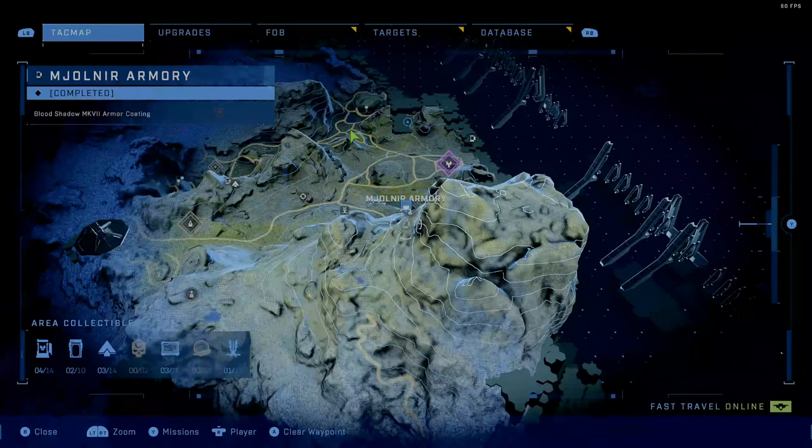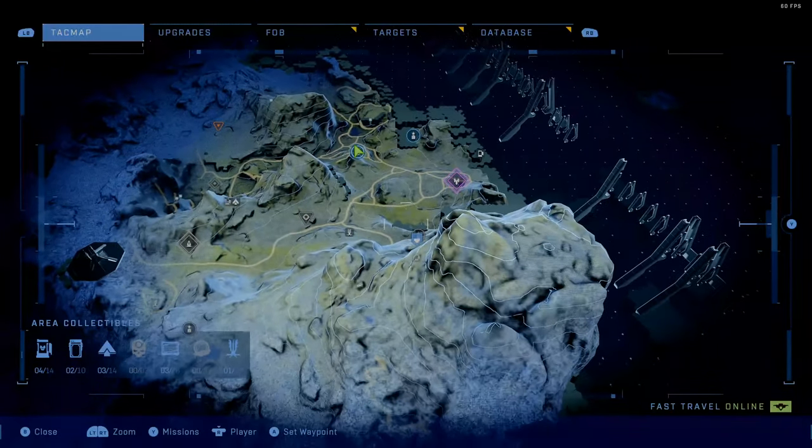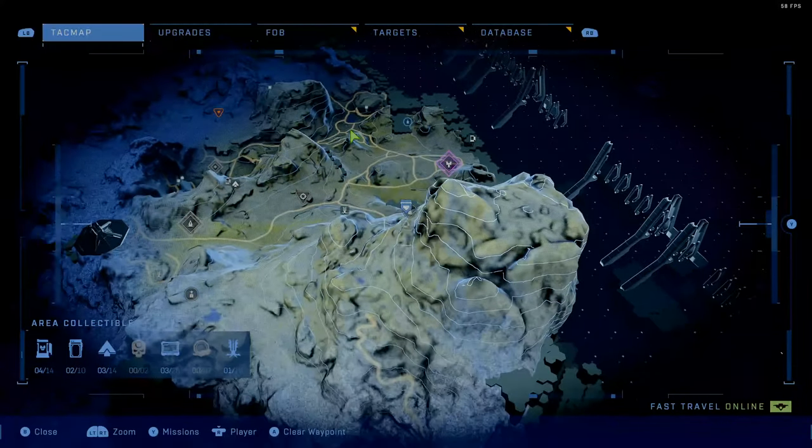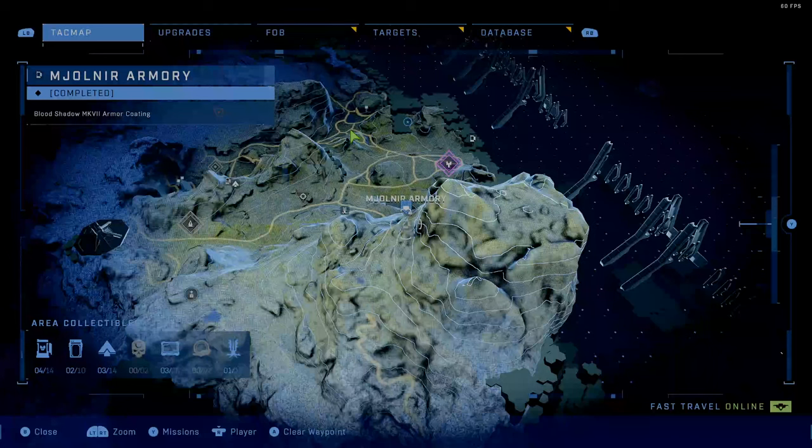Go ahead and pause the video and look at this location. There are some other objectives right near it — this one will be Thunder Squad, this one is actually in the mountain in a cave, but the Blood Shadow armor coating is on top of the mountain.